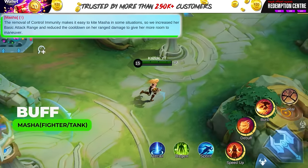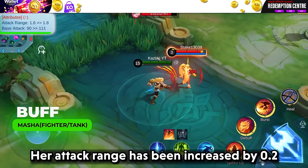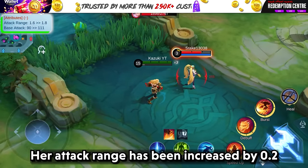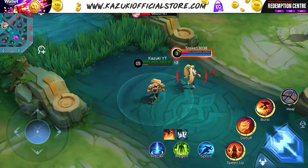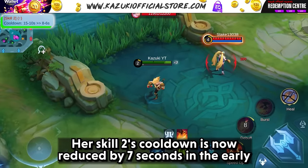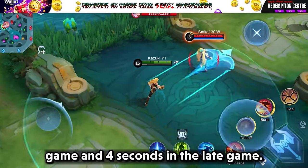Masha has received some buffs. Her attack range has been increased by 0.2 and base attack is also raised by 21 points. Her skill 2's cooldown is now reduced by 7 seconds in the early game and 4 seconds in the late game.